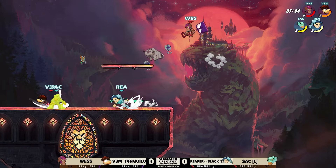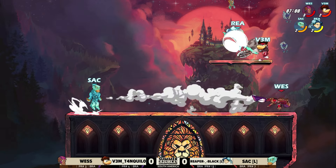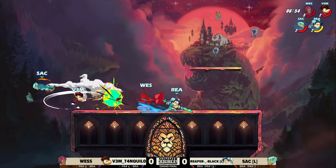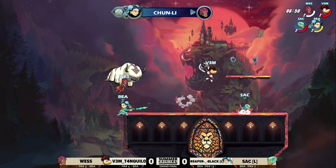Strong start into this game. Red team having that stock advantage. Still got to be nervous for Vim, though, because he's already taking a lot of damage on the second stock. 1v1 opportunity here against Sack, but not able to get the setup. Reaper with a side Sig behind Wes will put him on the second stock.